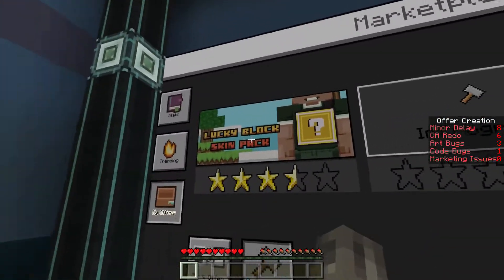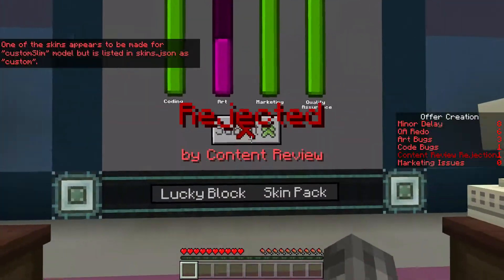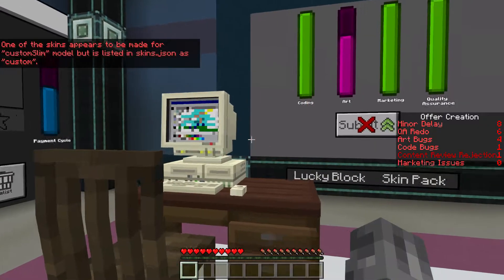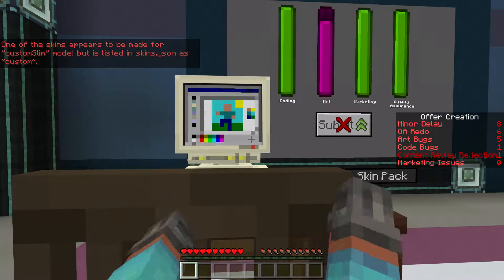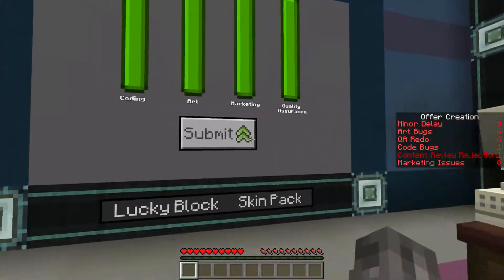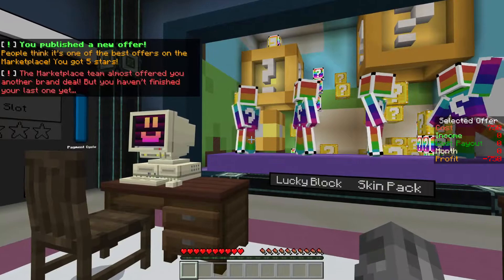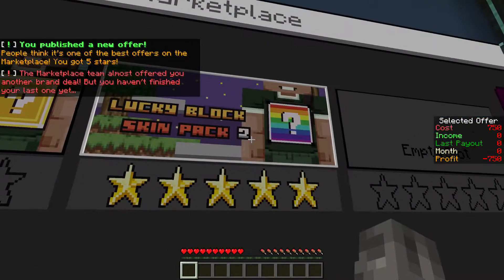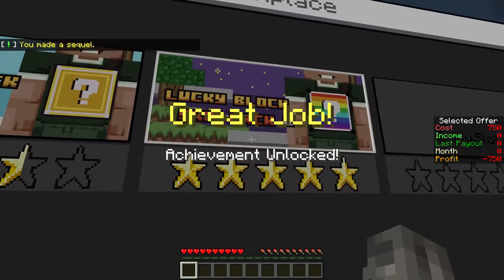Lucky Block Skin Pack. Come on, content review. Don't you just love it — that is a real rejection. Oh lucky me. Lucky Block Skin Pack 2. There you go. And that's how you make a sequel.